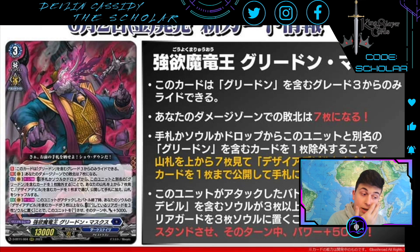Auto, Vanguard Circle, once per turn: at the end of the battle that this unit attacked, if your soul has three or more cards with Desire Devil in their card names, you can put three standing rear guards into soul, stand this unit, and it gets plus 5,000. So double restand for Greed On got better — instead of needing four, now it's three. I think this becomes more consistent. Greed On can actually sit at like the bottom of A-tier meta, because three Vanguard swings is nothing to scoff at.